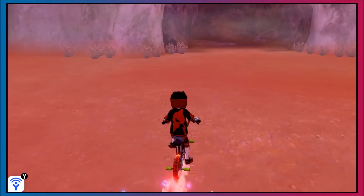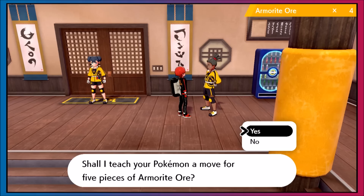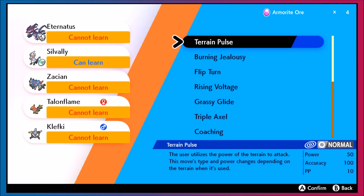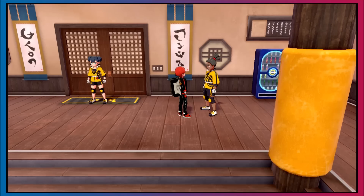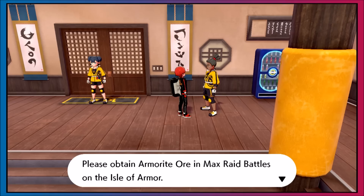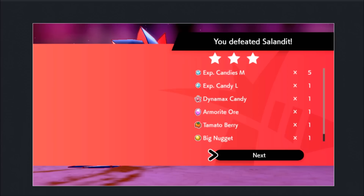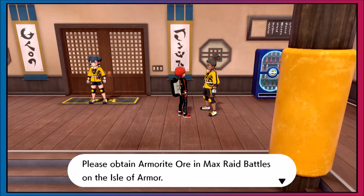The best way to get Armorite is definitely through max raid battles. You can use Armorite for the new move tutors — this is the fastest way to get Armorite for move tutors if you don't care about the other min-max elements. There's also a girl on an island in the Workout Sea who will reset a Pokémon's EVs for 10 Armorite. Given that we get EV-reducing berries through raids, this may not always be needed, but if you need to reset three or four Pokémon's full EV spread, 10 Armorite feels worth it over shaking 50 berry trees.